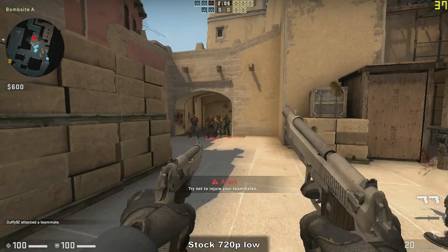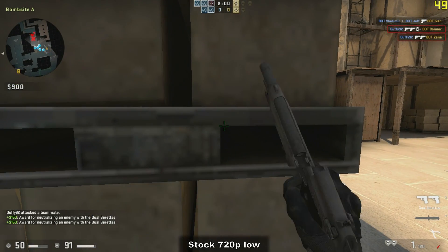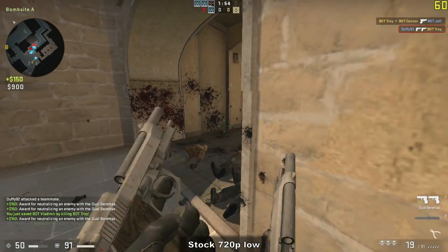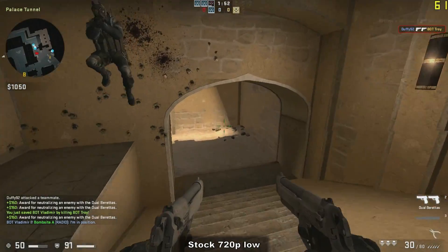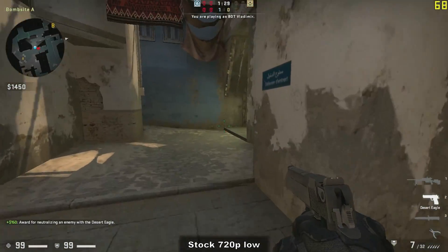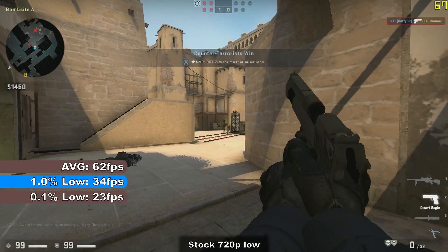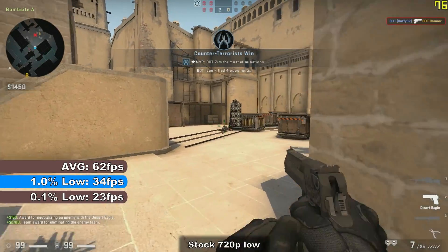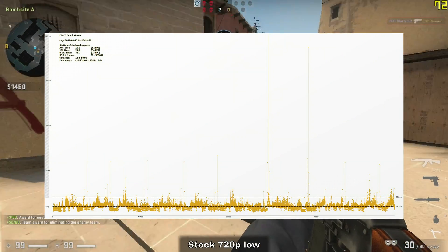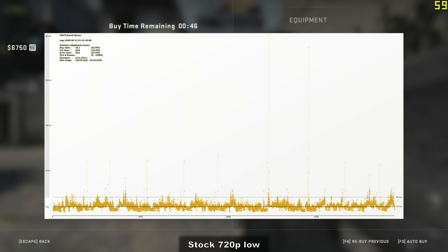Moving to 720p didn't really improve FPS figures at all, but did manage to fix the biggest stutters that 1080p experienced. FPS was still in the 30s to high 60s range, and stutter when turning the camera still happened occasionally. Overall the game is enjoyable, but the occasional stutter may have an effect on online gameplay. A 15-minute FRAPS benchmark showed near identical results to 1080p, with an average of 62 frames per second and 1% and 0.1% lows of 34 and 23 frames per second respectively. The frametime graph shows slightly less stutter than at 1080p, but the worst of it was still over 2 tenths of a second.